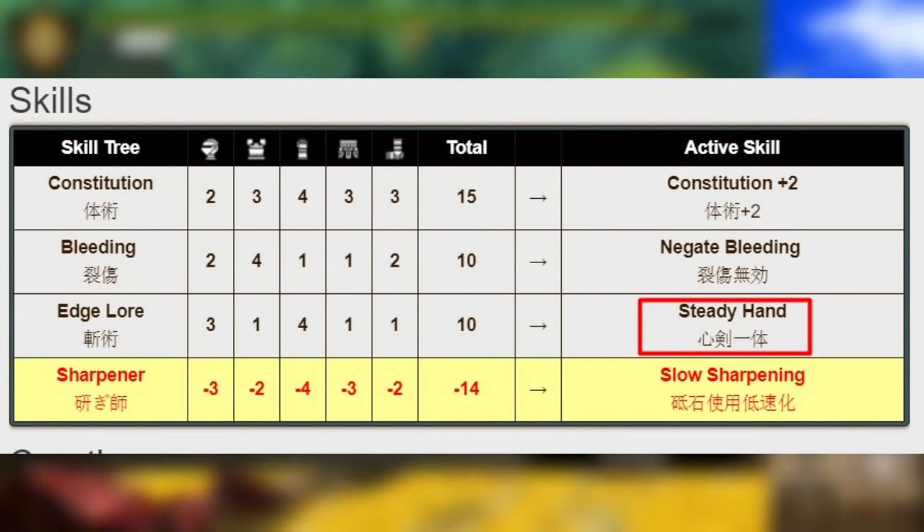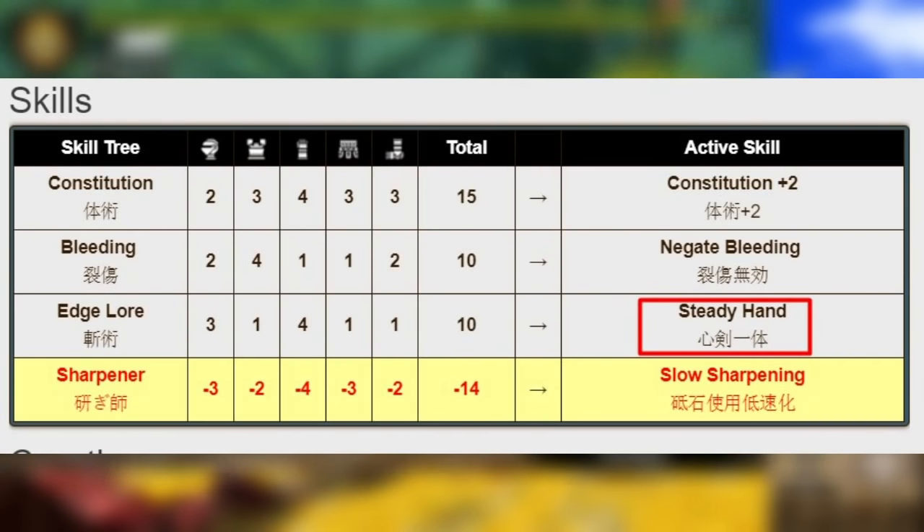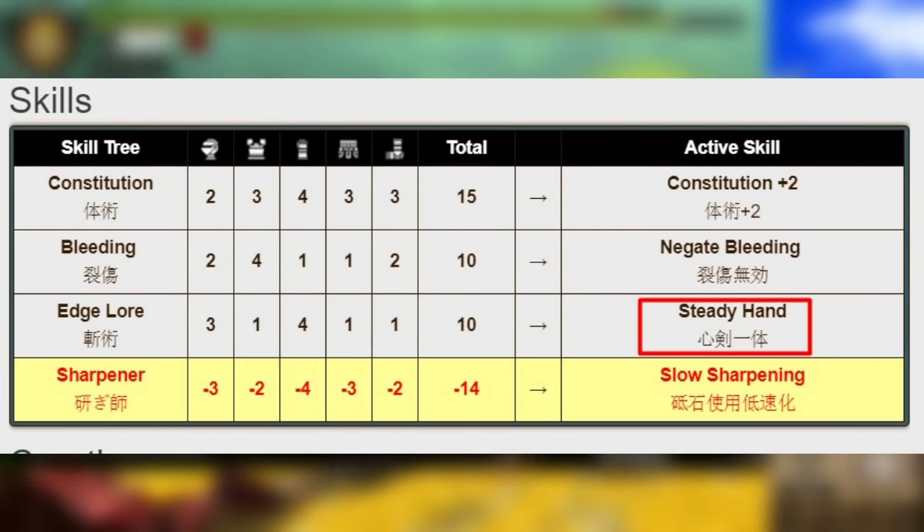While some might think the G-Rank Seregios gear would be a good option, it has a skill called Steady Hand. This skill is basically Mind's Eye and Razor Sharp mixed together. While this would be nice to have, it sadly breaks the rules and we can't use this armor.